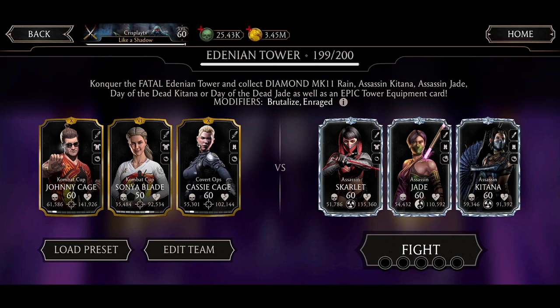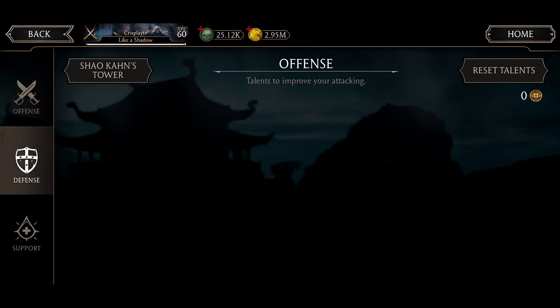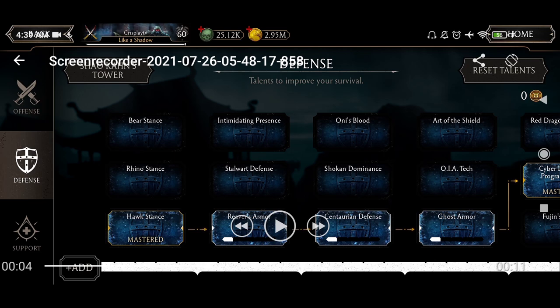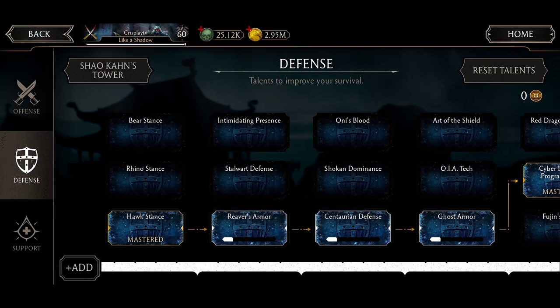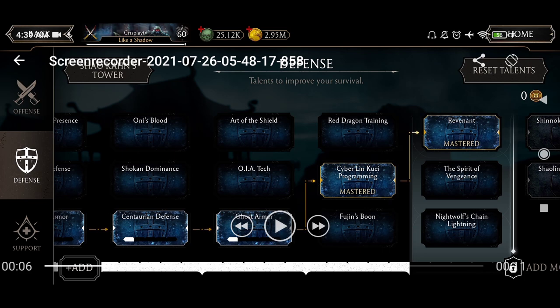I'm gonna be giving you guys the best tips to beat this with Gold characters. First, the talents I have used on this match: Precision to increase combo enders. I have put the Hulk Stance, the Buff Resistance. You can put Centauri Defense because you may have a chance to reflect back the X-Rays. The Cybling Quay Program is not a great talent, so I suggest you change to something else.